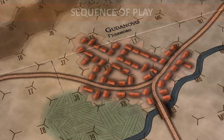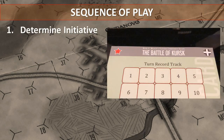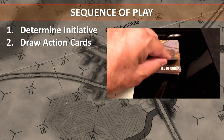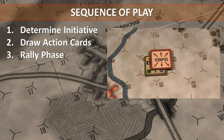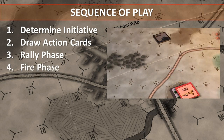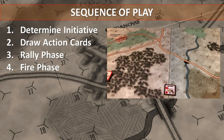Let's take a look at the sequence of play. Each turn consists of nine phases. In the first phase, initiative is determined by having players roll a die with the higher rolling side gaining the initiative. In the draw action cards phase, each player draws enough cards to have their designated number of cards. In the rally phase, both players roll a die to try to rally their disrupted units. In the fire phase, players alternate conducting fire combat attacks, and all firing units are marked with a fired marker.